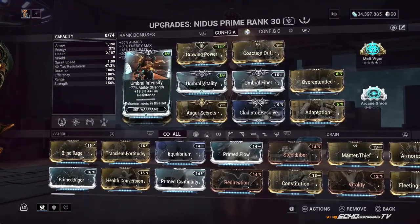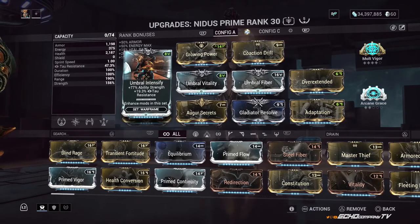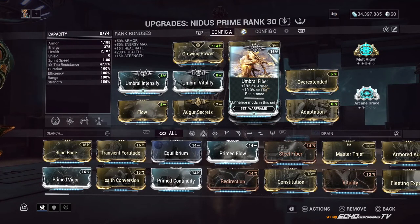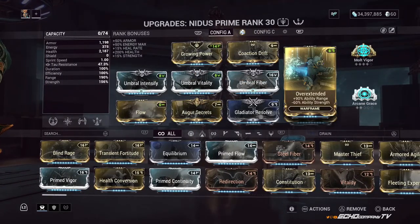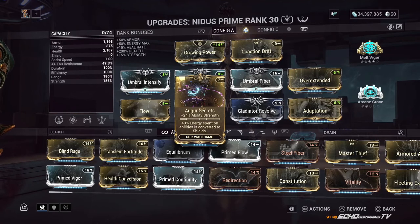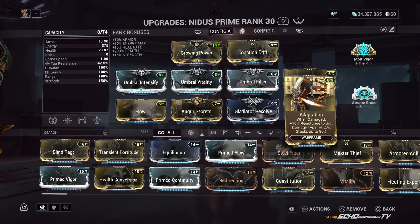Three Umbra mods — Intensify and Vitality are the two main ones, for bigger health pool and more ability strength. Umbra Fiber is probably not a necessity but adds a bonus. Overextended for some range, though it does take away some strength. Flow for more energy max. Augur Secrets — I know Nidus doesn't have shields, but that 24 ability strength is what we're looking for to cap out on his damage reduction. Gladiator Resolve with 180% health boost and 10% crit chance per combo multiplier. And lastly, Adaptation — the centerpiece and foundation of this build. You grow immune to the damage being done to you.